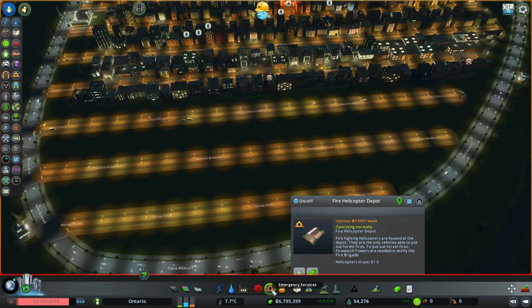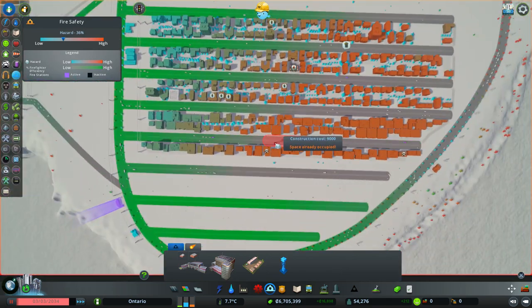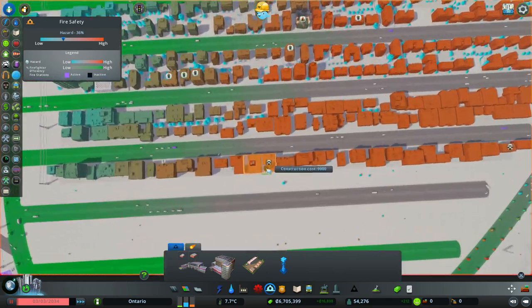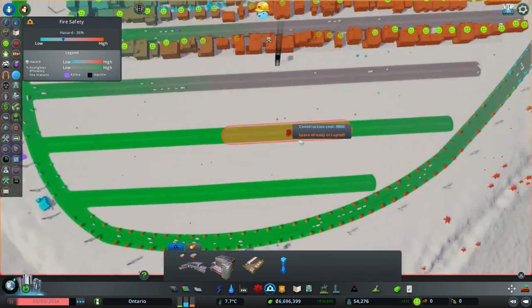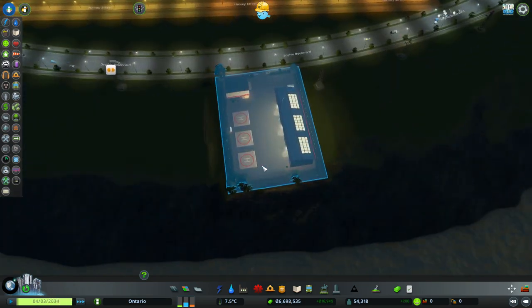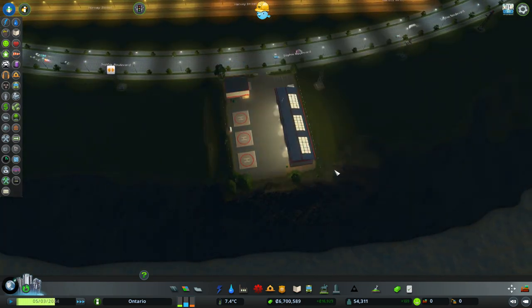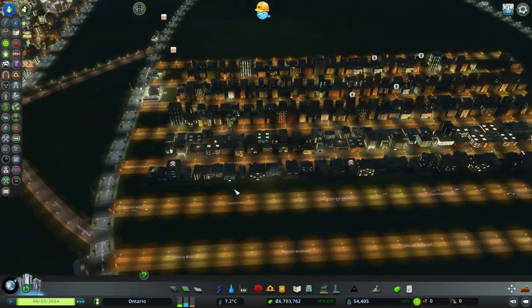They might not work because you don't have a tower. Don't they have to have a tower for these to work? I'm not sure, but I think they might. Or maybe that's just only for non-road access. The fires are gone, so maybe it's OK.